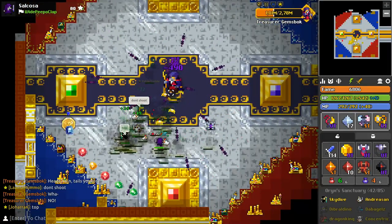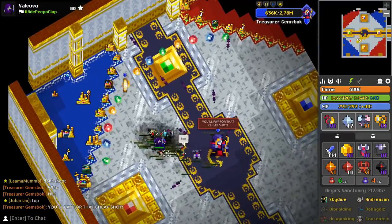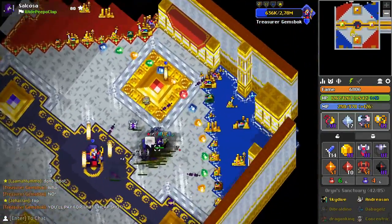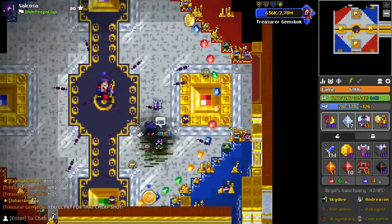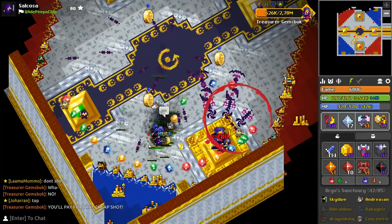After the infamous coin phase, the group will start chasing Jemsbok around as he teleports to platforms shooting at the nearest player. At this point, you want to be getting decoys on as many platforms as possible to ensure that when he teleports, the shots are decoyed away from the group.